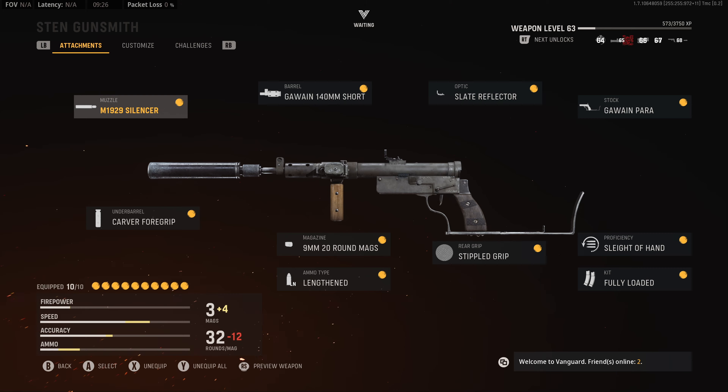For the muzzle we have the M1 292 silencer, and for the barrel we have the Gawain 140mm short. The optic is always personal preference but I've used the slate. For the stock we have the Gawain Para.